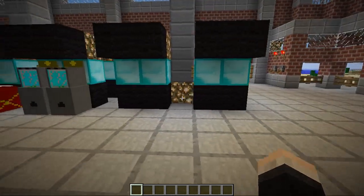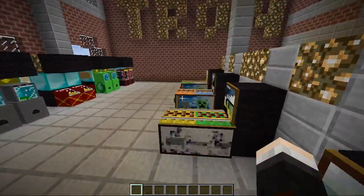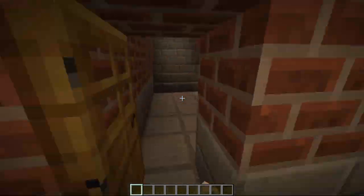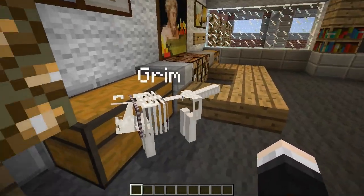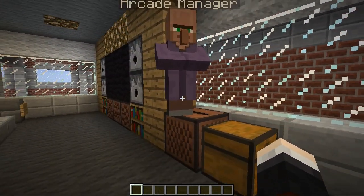Now as you'll notice there are machines absolutely everywhere, but there are a couple missing and that is what we are getting employed to do today. We're going to be building some of these machines so they can actually open in a couple of days time. Let's go up here and we should be able to meet the arcade manager. Oh here he is — look at him, he's kind of dancing on his jukebox there. How you doing buddy?